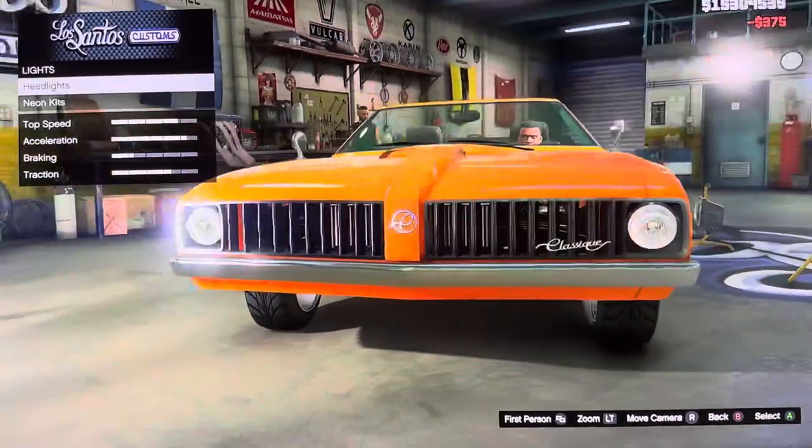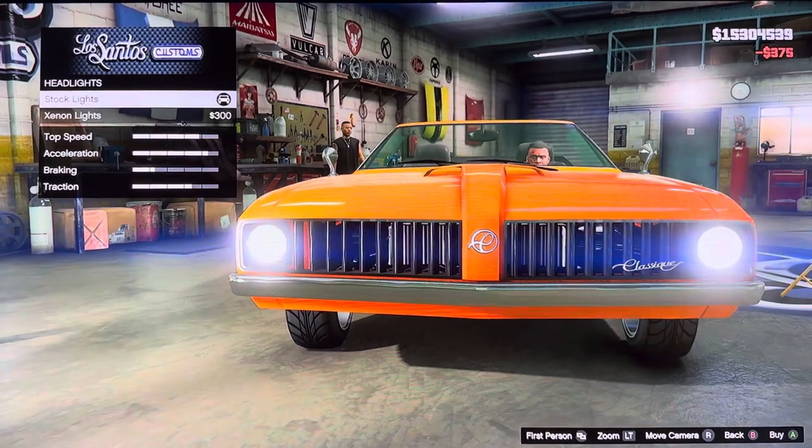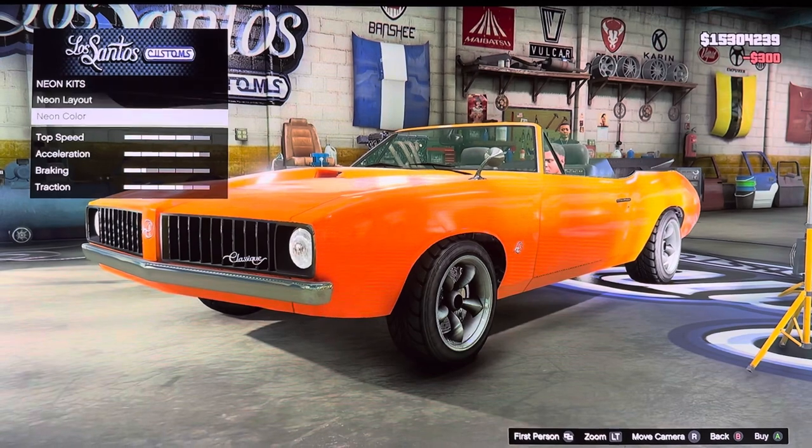We got lights: headlights, neon kits, stock lights, exit lights. We got neon kits — neon layout and neon color.